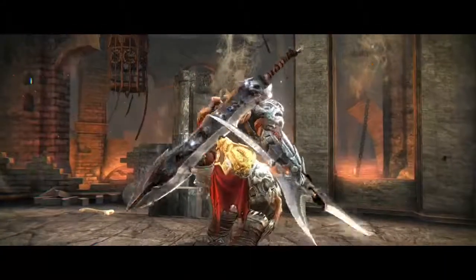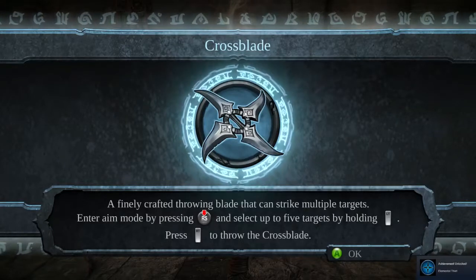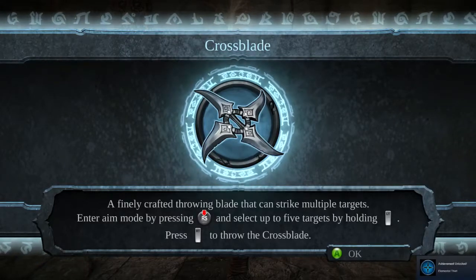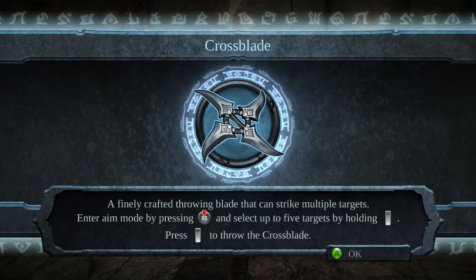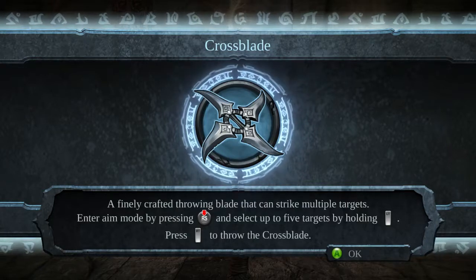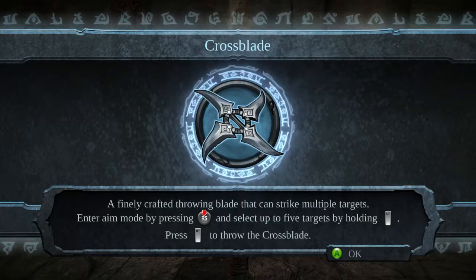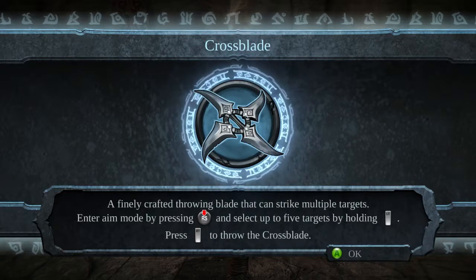Crossblade — a finely crafted throwing blade that can strike multiple targets. Enter aim mode by pressing RS. Select up to five targets by holding LT. Energy to throw the crossblades.